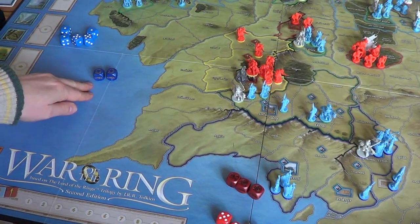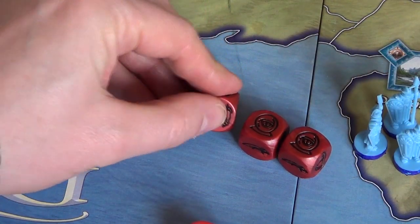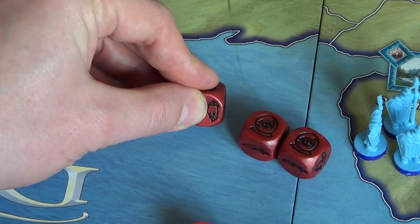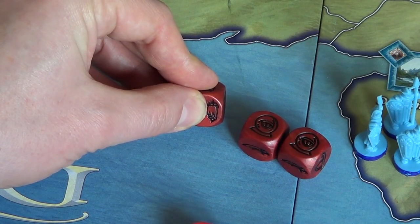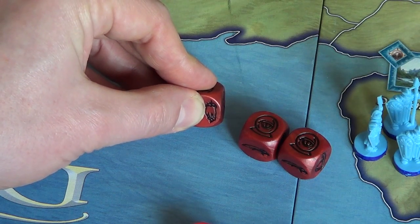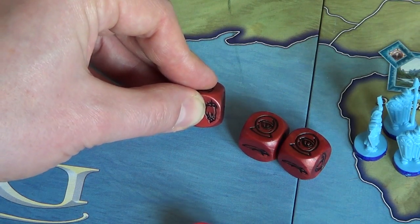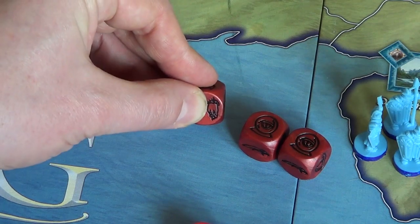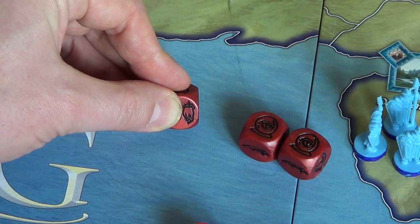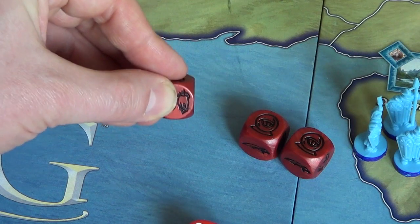The Free Peoples' player now gets a choice, and I think they'll pass once more. We'll go back to the shadow player. This time we're going to use a muster/army die, but we're going to use it for the army side. With a character die you can move one army accompanied by a leader. With an army die, you don't have that restriction — the army you're moving doesn't have to have a leader. Also, when you use the army die this way, you're not limited to moving one army but can move two different armies.